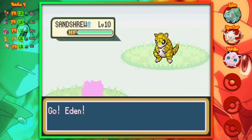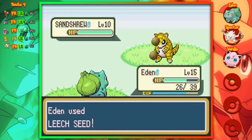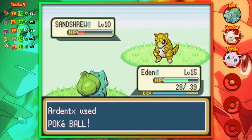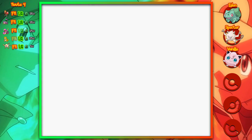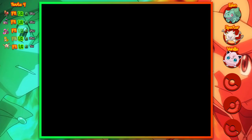Here we have a Sandshrew, because after all we're on Route 4. If you're playing FireRed you can find Ekans here, and if you're playing LeafGreen, 25% of the time you can find a Sandshrew here. We'll be doing some trading in the next episode. With that, we've caught the Sandshrew - the only new encounter - defeated Team Rocket at Mount Moon, and set their actions back. Next time around, let's explore the next city and potentially fight for the second gym badge. Have a good day and I'll see you then.